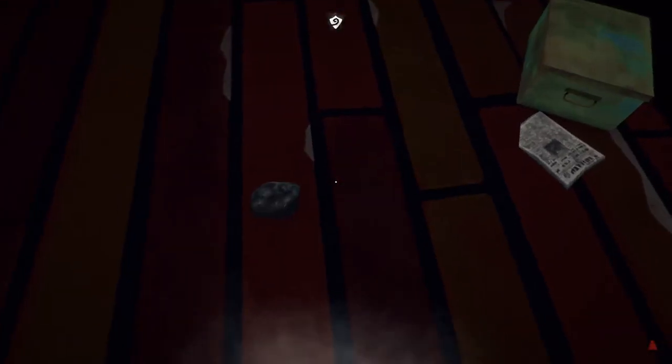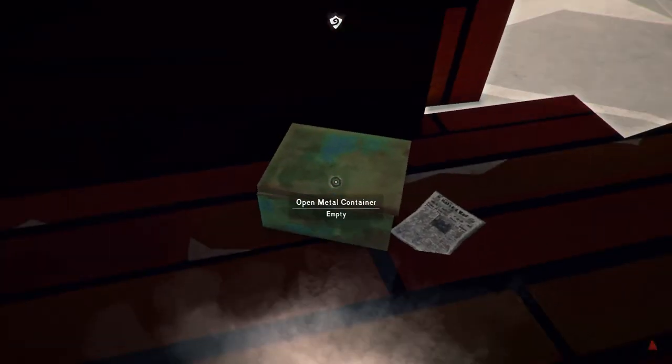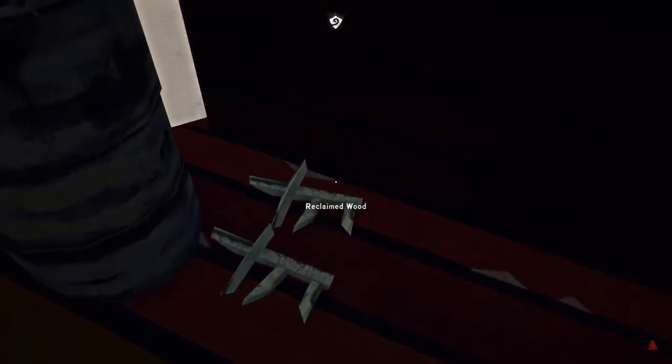I was hoping there would be food here but there's not. Piece of coal — what's in this box? Empty. So no food here at all. Damn — that's really screwing us over right now.